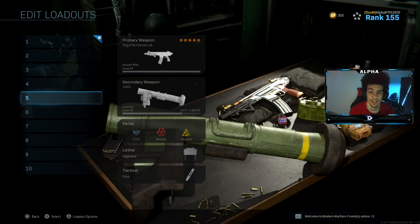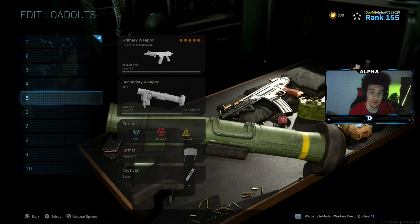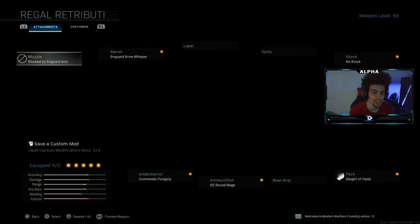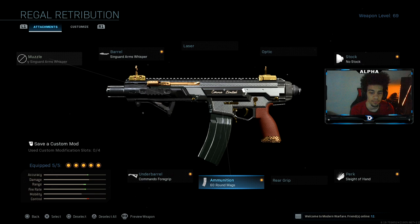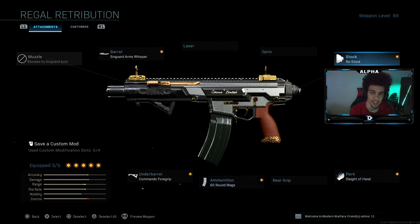Yo, what's going on YouTube, welcome back to a brand new video on the channel. I hope you guys are having amazing days. Today I'm bringing you guys an SMG-type build with the Kilo here in Call of Duty Modern Warfare. This thing is probably the most mobile you could get with the Kilo. I have on the single arms whisper barrel, commando foregrip, 60 round mag, slide of hand, and the no stock attachment.